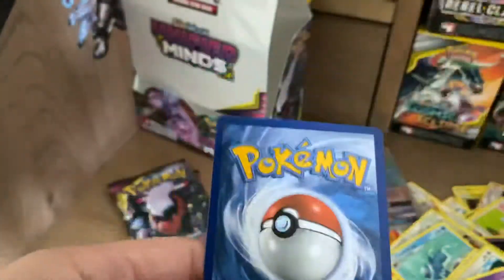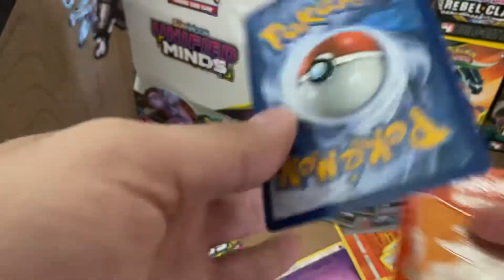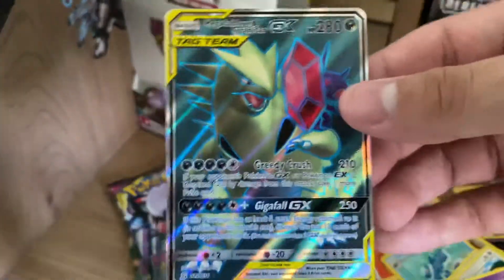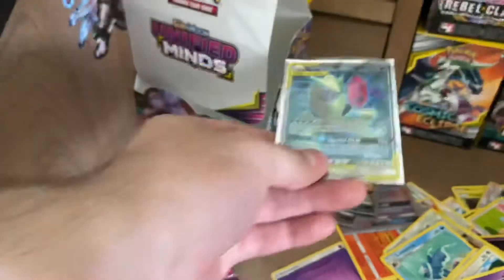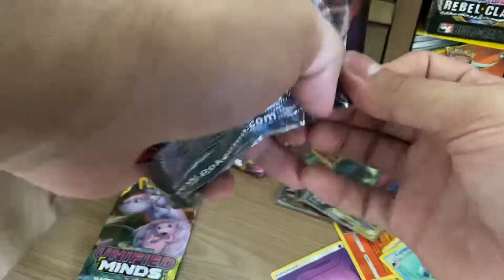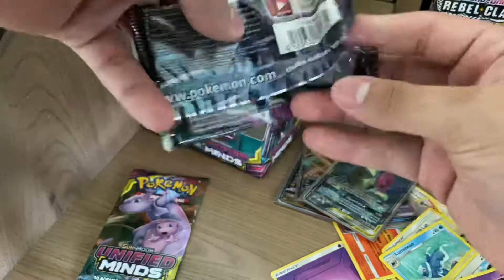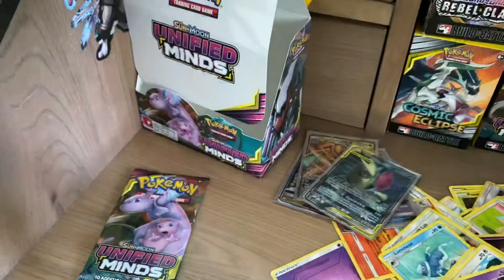That's a pretty good card. Looks like it's in pretty good condition — a little off-centered from right to left, but not that much. Nonetheless, Mega Sableye and Tyranitar GX. Two packs left. I feel like that's going to be it though. I don't think we're going to get anything else, but obviously if we do I'm super happy. I felt like Mewtwo and Mew was going to get us a big pull, and I don't think it has.